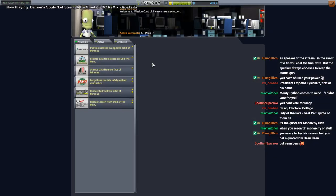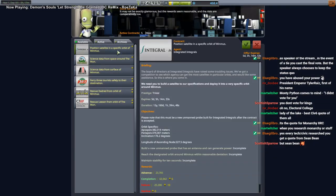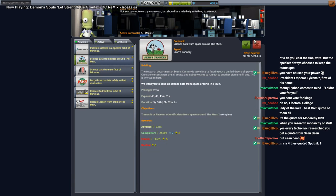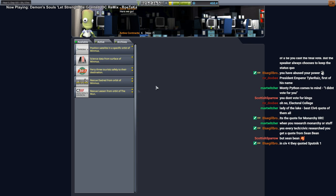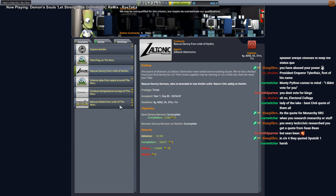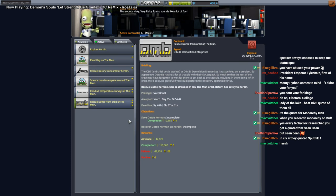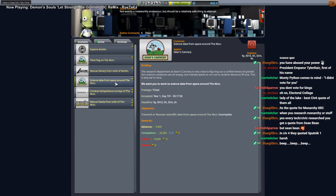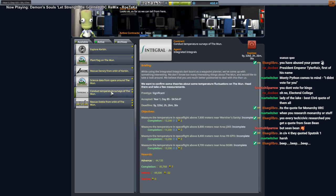He wanted to do the moon stuff. We'll be able to do science from space around the moon. We're gonna rescue a Kerbal around Kerbin. We're gonna rescue a Kerbal around the moon. We're going to land on the moon and plant a flag. And maybe do some temperature surveys.